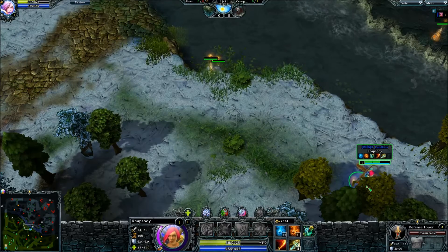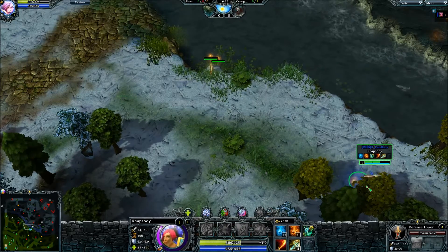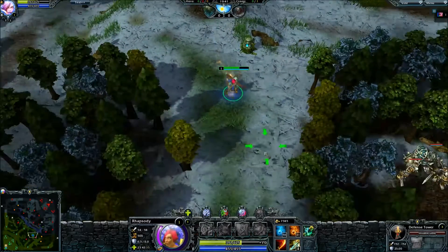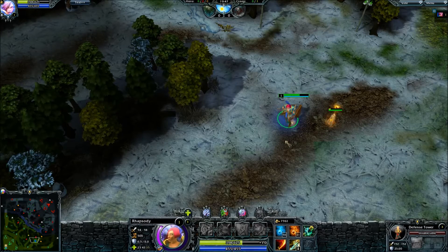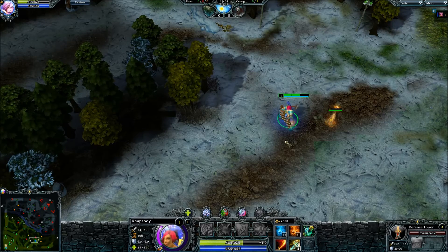These are the general spots where you'll find most people warding - where as a support you should be warding and counter-warding. You should be trying to do this as often as you can, spending a lot of your money as the support ward-buyer. You'll find you won't have much more than boots, mystic vestments, and a whole bunch of wards spent. That's the basic guide to warding - I hope that helps you out as a support. Have a good time playing HoN as a support because it is a good role helping your team out.